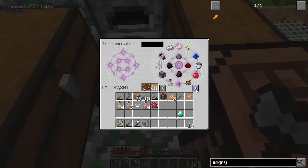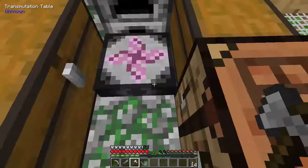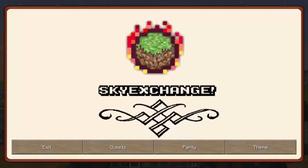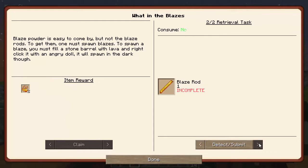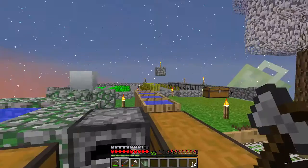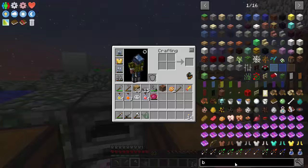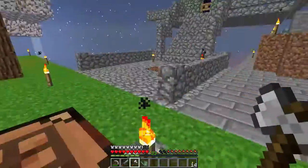Porcelain clay — where does that go? There you go, we made our angry doll. Is that the quest done? No, what does it want me to do? I need blaze powder — wait, what? Oh my god, it needs blaze rods. No blaze rod — can I just make one? There's no way of making them.